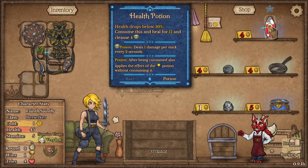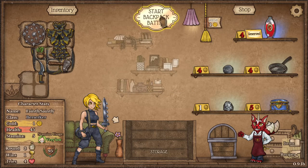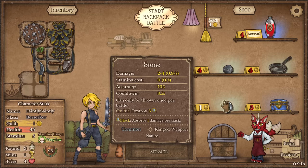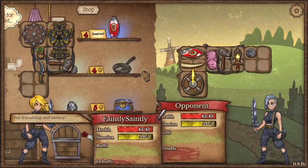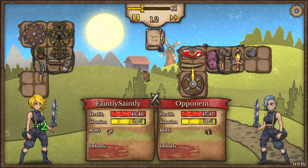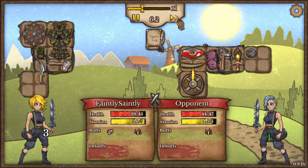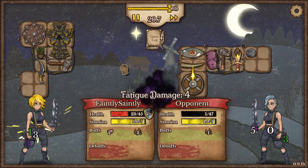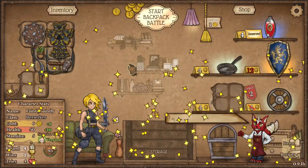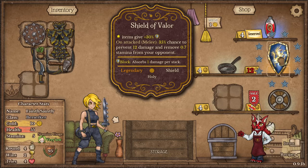Health drops below 50%, consume, heal 11 and cleanse poison. Maybe that's not a bad idea because that will trigger at the same time as the rage. I'll rise and grab that.